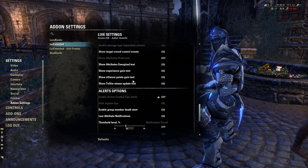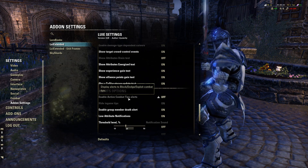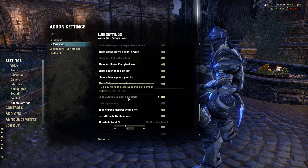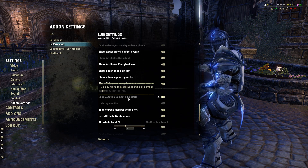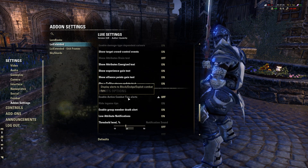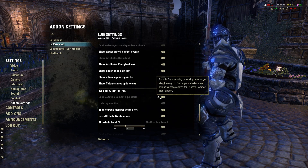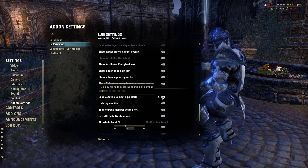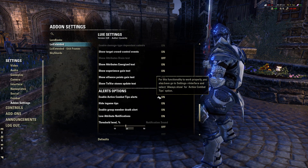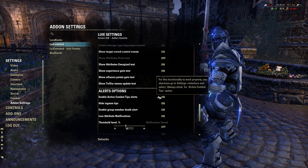For alert options, I have the standard stuff like block and dodge, but I have the exploit combat tips turned off. Whenever there's a snipe or something incoming where the game gives a big pop-up saying roll dodge, I have that turned off. It's totally up to you if you want to enable that. For its functionality to work properly, you also have to go to Settings, Interface, and select 'Always Show' for active combat tips.